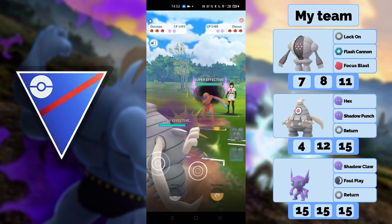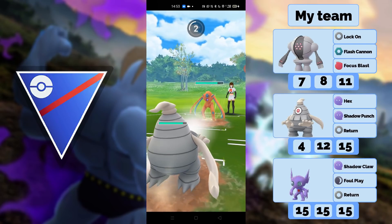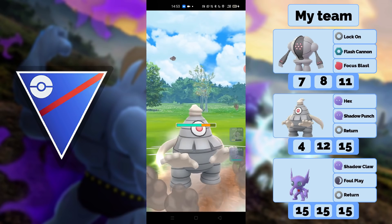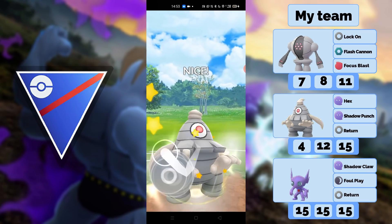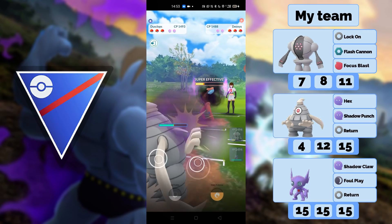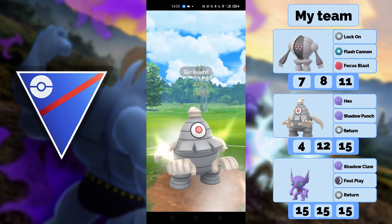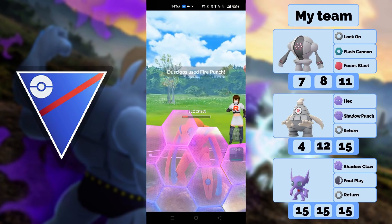We actually swap simultaneously. Here I still have Fire Punch. If you see my battles, they're always in a somewhat random order because when I put them into my editing program they get randomly selected and placed. So they're not always chronological — here you can see Fire Punch again, it's just an earlier battle.